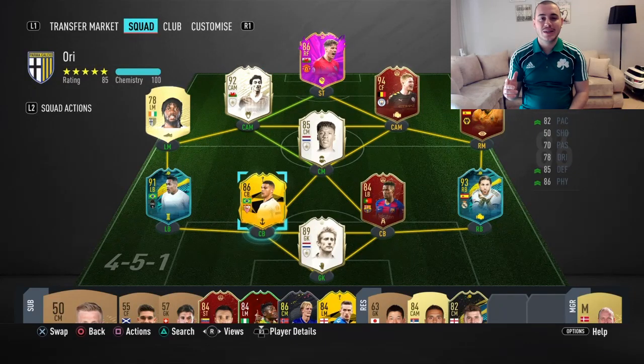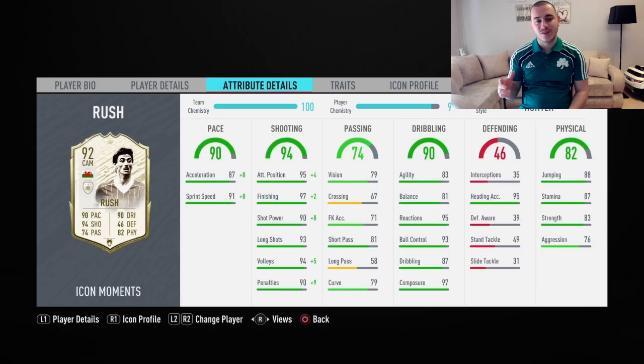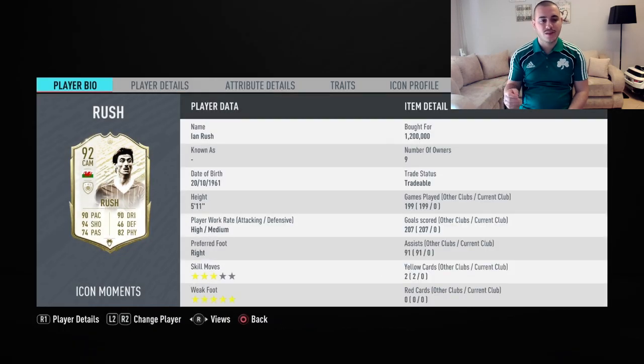Hello everyone, Ori here and welcome back to another FIFA 20 video. Today I have a player review for you — it's going to be the Prime Icon Moments Ian Rush. He used to play for Liverpool, a Liverpool legend who played for different clubs but mainly Liverpool. He's 5 foot 11, high/medium work rates, three star skill moves — not great but okay — and that five star weak foot is super amazing.